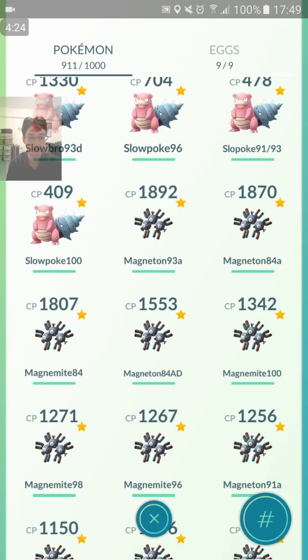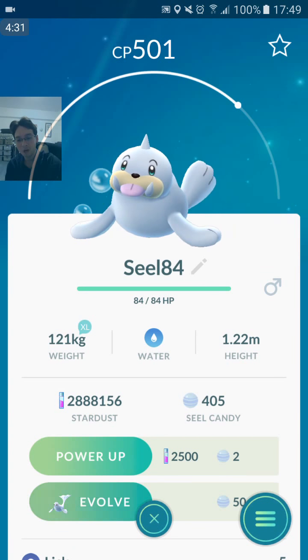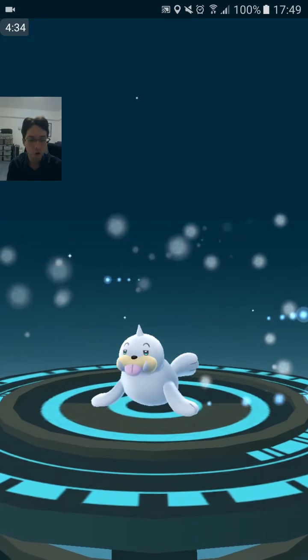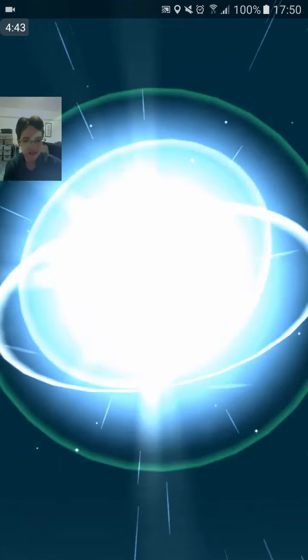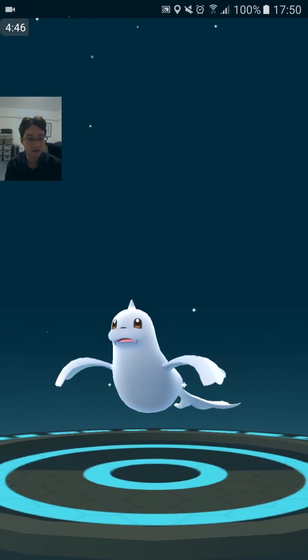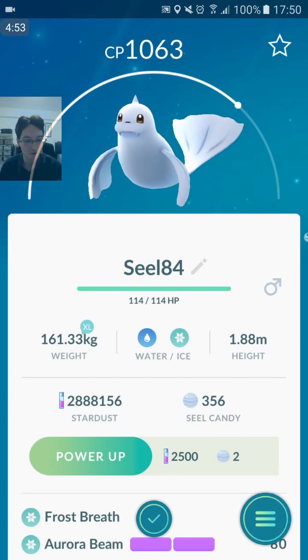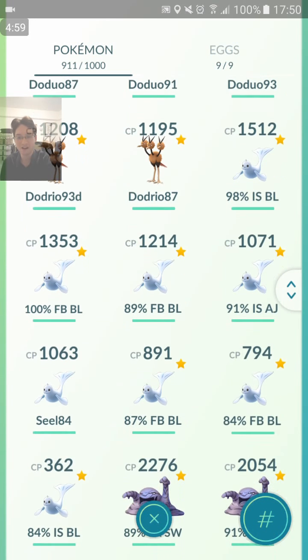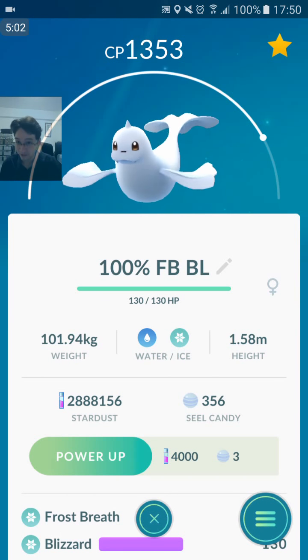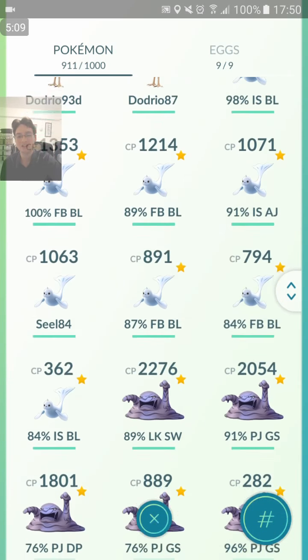I actually made a mistake — I'll be evolving the Seel right now. It's only 84% and I've only got one Seel, because I think I must have evolved my 100% IV Seel by mistake. The best attacking moveset is Frost Breath Blizzard. Iron Tail Blizzard is also up there. Ice Shard Ice Fang is now its best defensive moveset. Frost Breath Aurora Beam is the second best attacking moveset. But the 100% IV I actually got a Frost Breath Blizzard — I must have evolved it by mistake somewhere down the line.